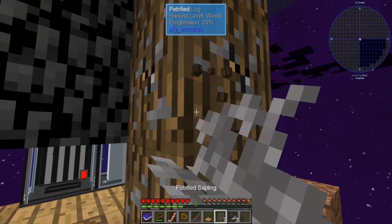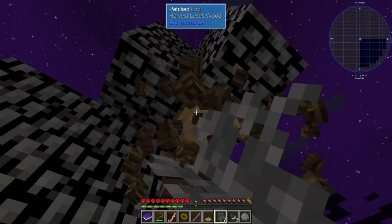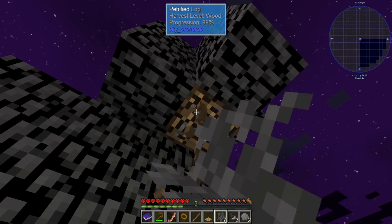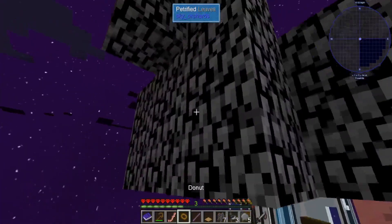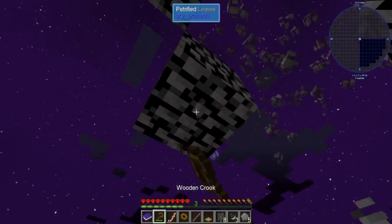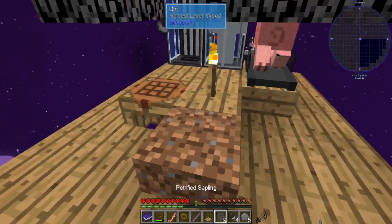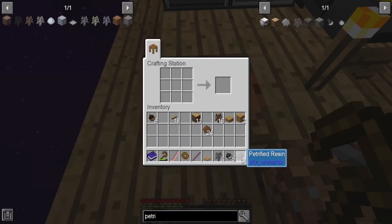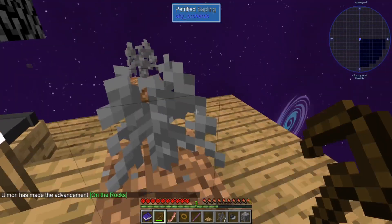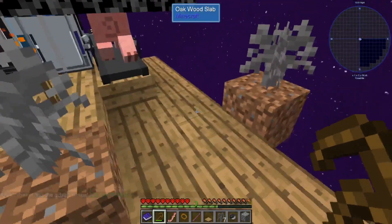Wow, this is so much slower without ore excavation. I am so not used to punching trees down one log at a time. I believe — there we go, we got a piece of cobblestone. So I am going to do this a bunch more times and make a large platform, and I'll be back in a while.